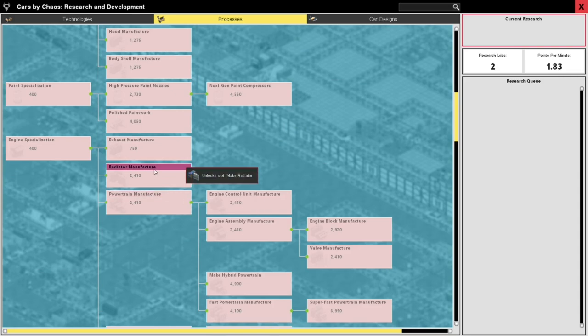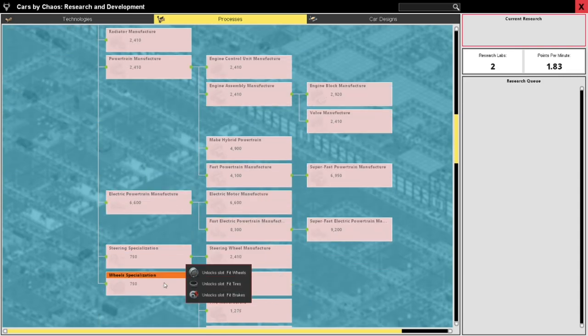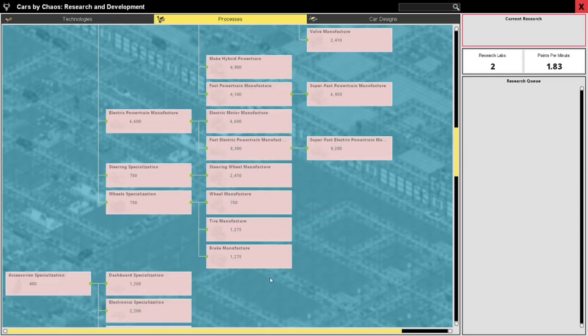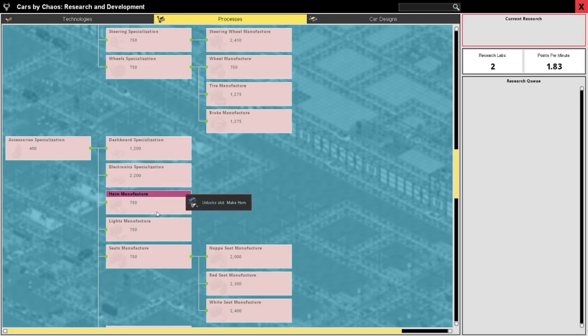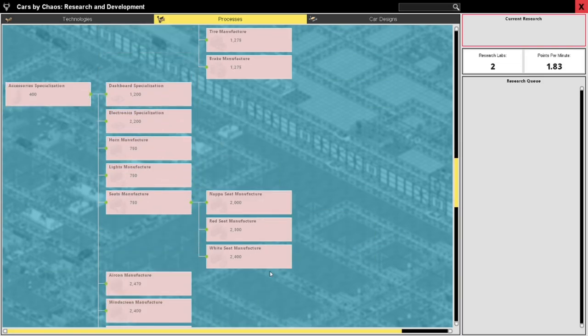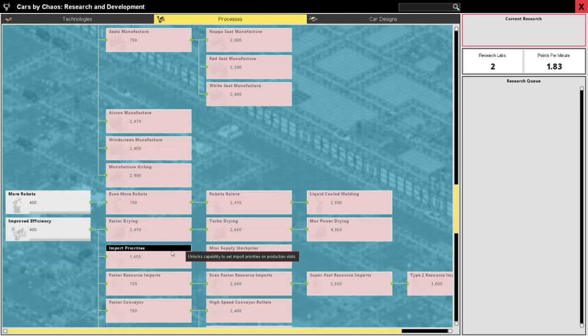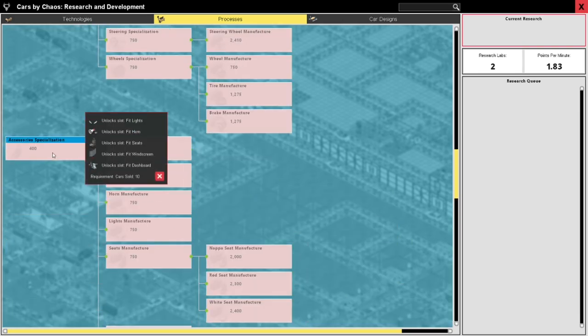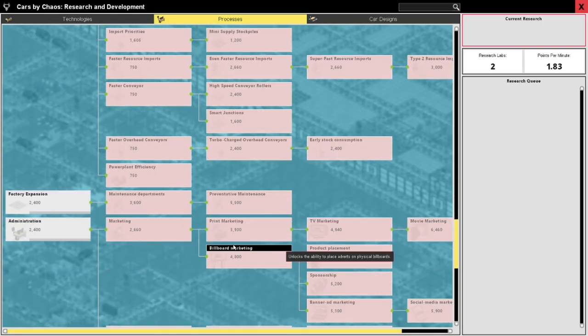Body frame, wing mirrors, spoilers, panoramic sunroofs - radiate manufacture, powertrain, electric steering wheel specialization. So many accessories! It has to be here - horn, electronics, dashboard, seats, aircon. Here we go. Accessory specialization - unlocks fit lights, fit horns, all these kinds of things. I would like to do a little bit of that.